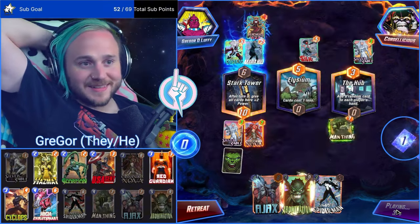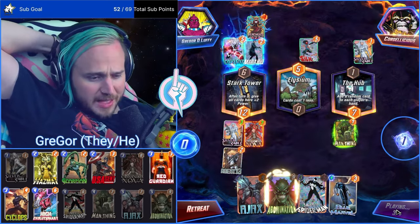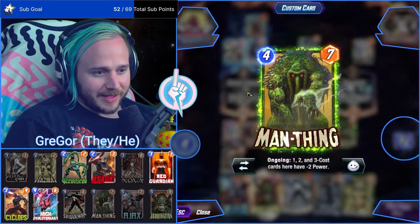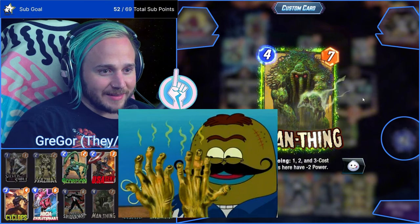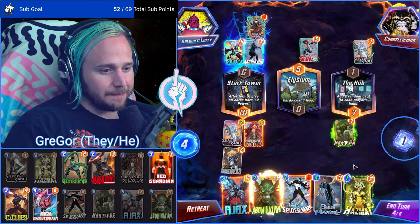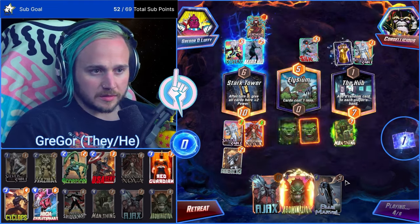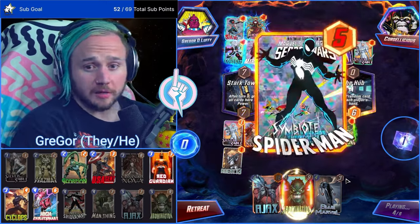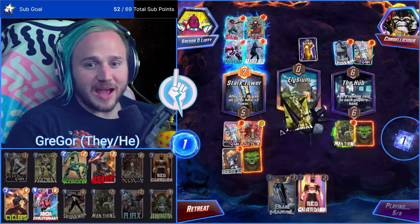Thank you for the ten Dolphin gifts — that's a lot of Dolphin, bro. Thank you for the gifts. Isn't my Man-Thing gorgeous? Look at this Man-Thing. It reminds me of a stinky smelly hand. The Galactus clip — why thank you, I appreciate that. Okay so we could drop a Hazmat and we could drop a Symbiote Spider-Man, so we're gonna fart on them first.